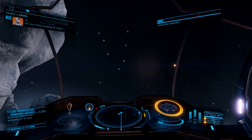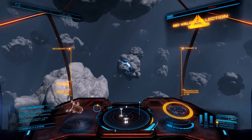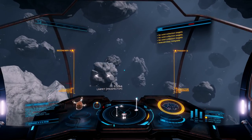Now if these lazy pirates would just go ahead and scan us — there we go — we can get on to business. This ship is more maneuverable, it has a bigger cargo hold, it is faster, and it is going to mine up all these low temperature diamonds way faster than the Adder ever could.